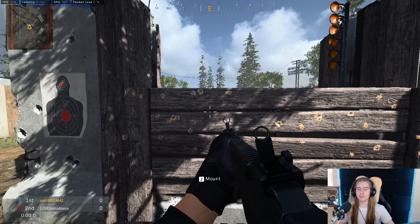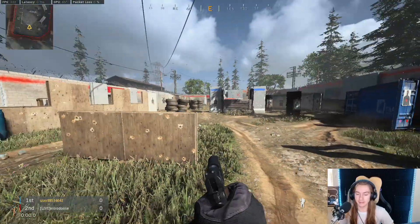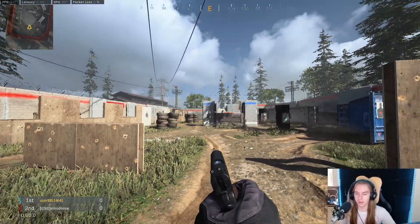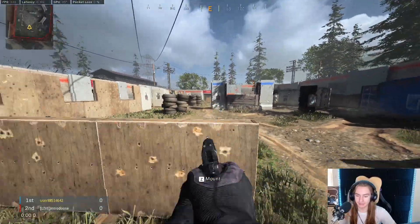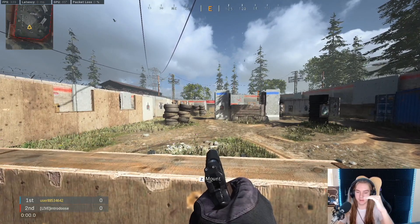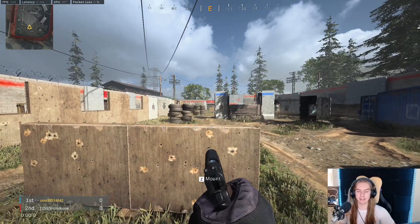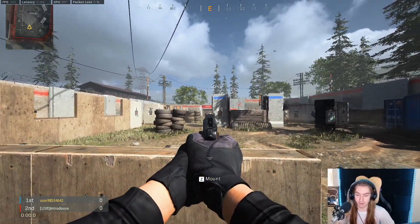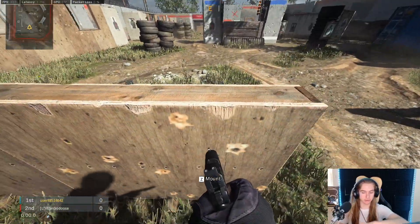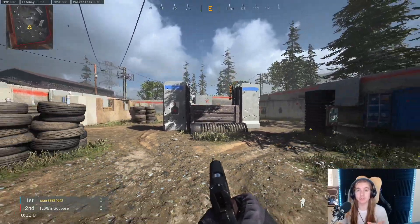Before we get into the actual gulag portion of the video, I want to talk about peeker's advantage. In this gulag there are a bunch of head glitches. A head glitch is essentially when you put your head over a wall and your opponent can't see the bottom — they can only see your head. It's not actually a glitch; this term just comes from other FPS games. So this is what a head glitch looks like — you're peeking over and your torso and legs are covered up by the wall.